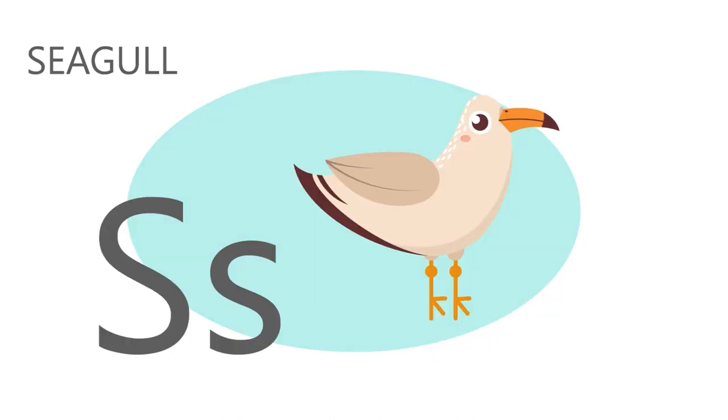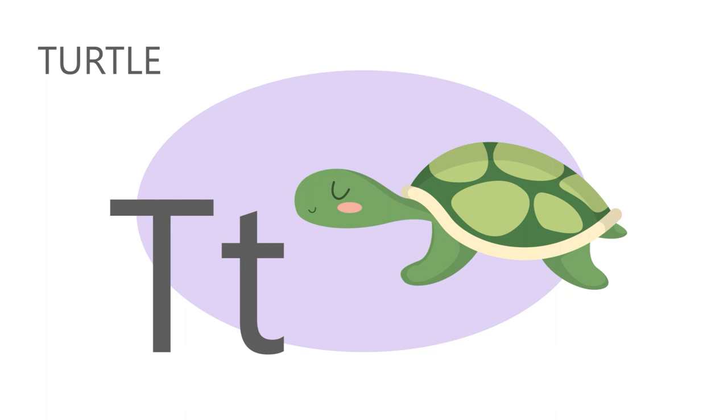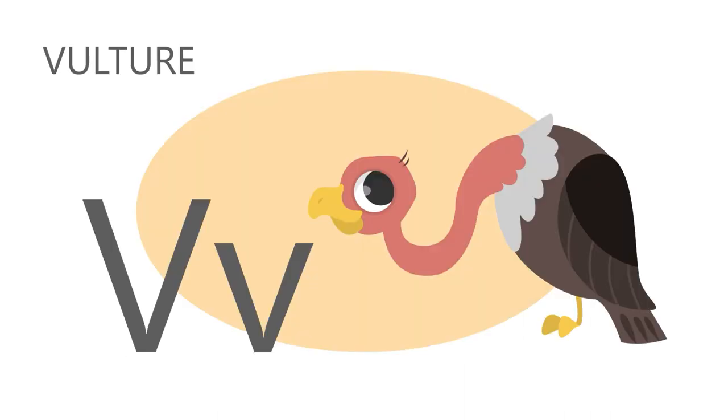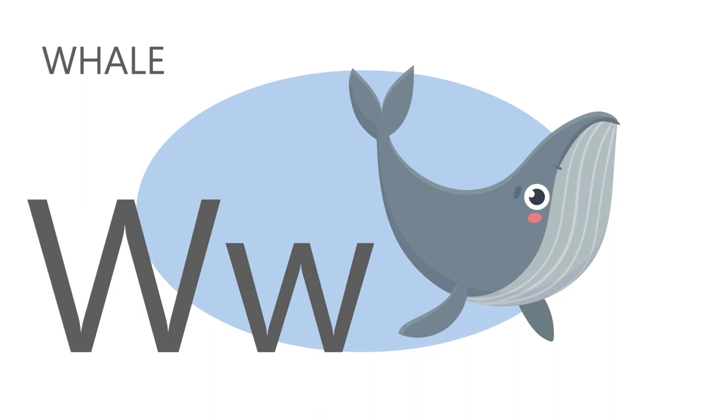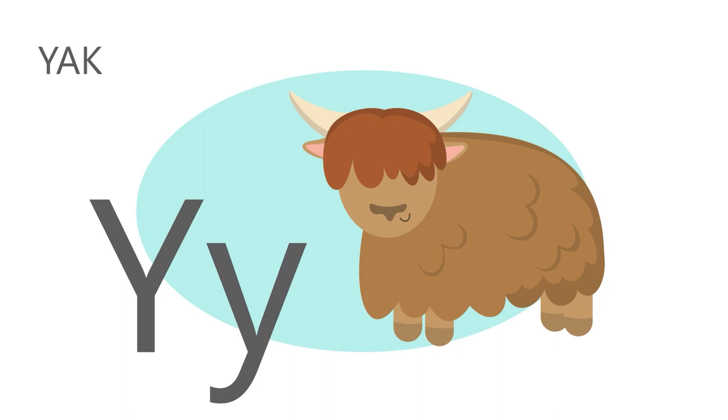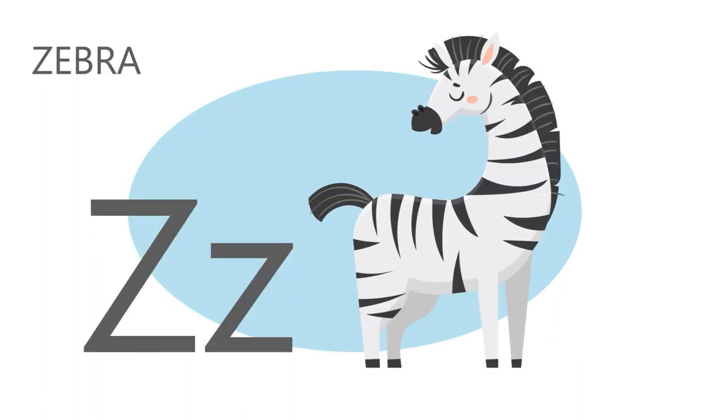S is for seagull. S, s, seagull. T is for turtle. T, t, turtle. U is for unicorn. U, u, unicorn. V is for vulture. V, v, vulture. W is for whale. W, w, whale. X is for x-ray fish. X, x, x-ray fish. Y is for yak. Y, y, yak. Z is for zebra. Z, z, zebra. Good job, Sprouts. See you next time.